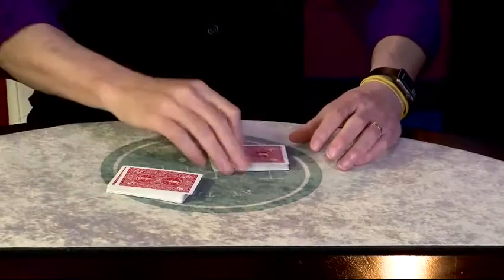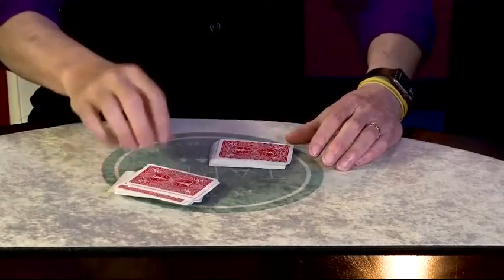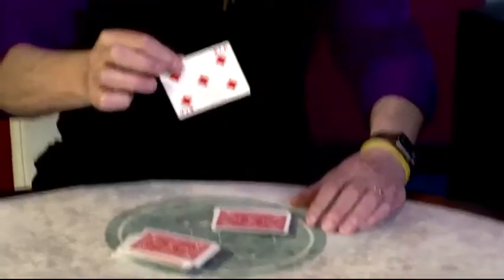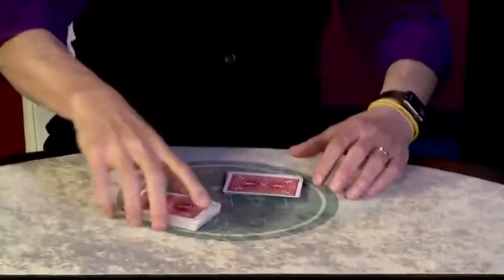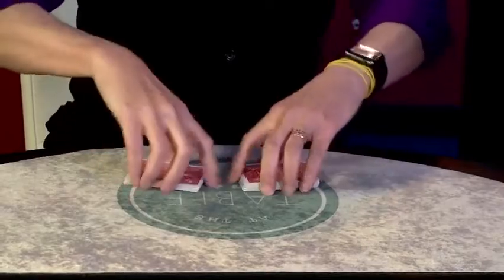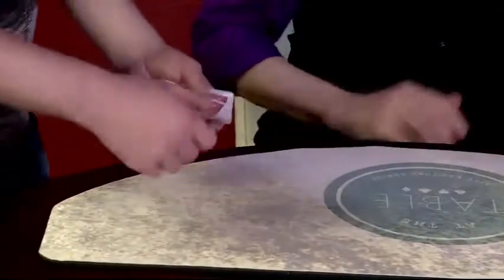Adrian, you're going to get card number two. I'm going to make little packets of cards — just say stop anytime. Stop. You want this one here or the one close to me? Here's your card. You got it? I'll ask you about it in a second. I'm just going to cut these and throw them in here. Now we need one more card, so Matt, take the deck and start to deal a face-down pile here.